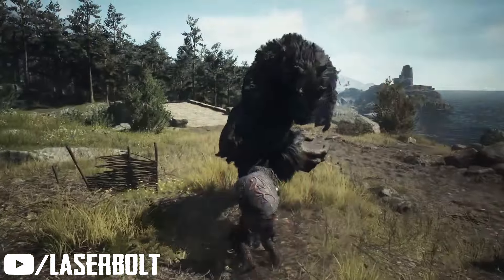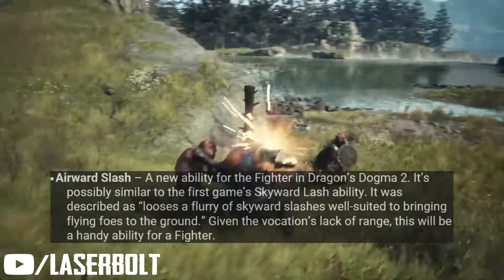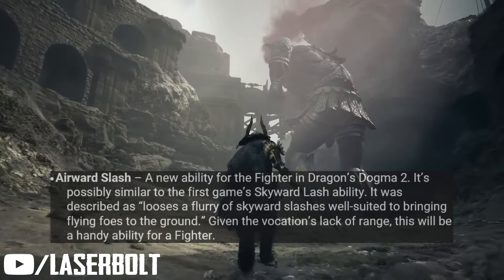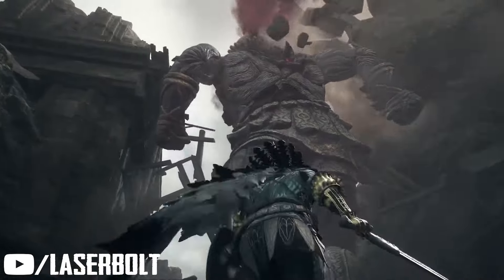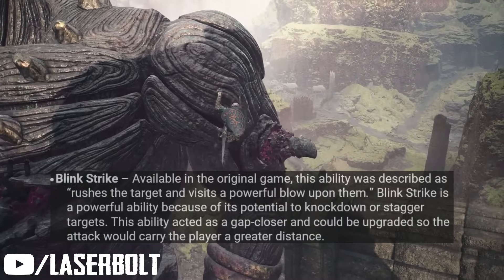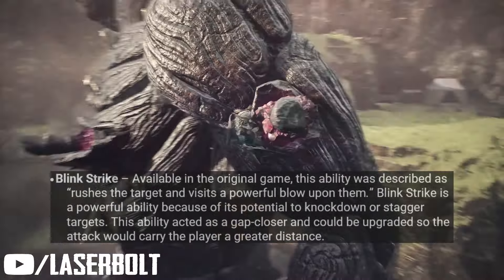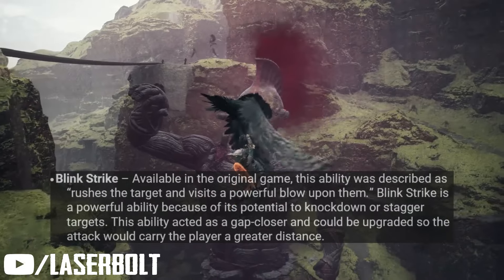Now for the sword skills. We have a brand new one called Air Sword Slash, very similar to an uppercut with a sword — not seen in the previous Dragon's Dogma. The description says it's a flurry of skyward slashes, well suited to bring flying foes to the ground. Since we'll be fighting a lot of flying enemies, this is a skill to master. The next returning sword skill is Blink Strike, which rushes the target and lands a powerful blow, potentially knocking down and staggering the enemy. It's a gap-closer that can be upgraded to carry the player a greater distance.